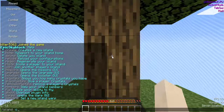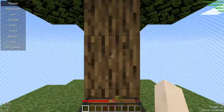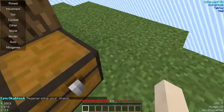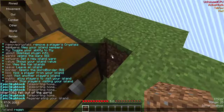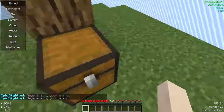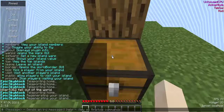Now that we've done that, we're going to go ahead and test out the region command. This is supposed to reset your island to a default state. Watch this — I'm going to type the command again. And not only did it fill up that spot, but it also took back the dirt block that I mined.